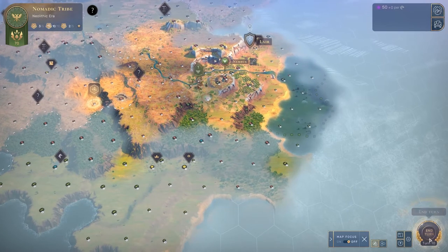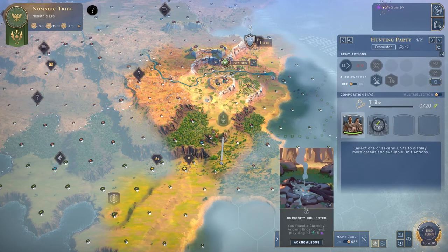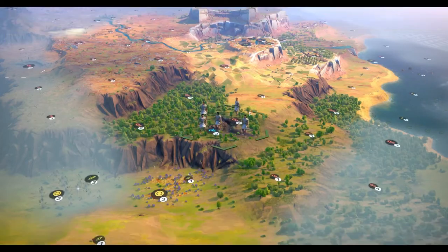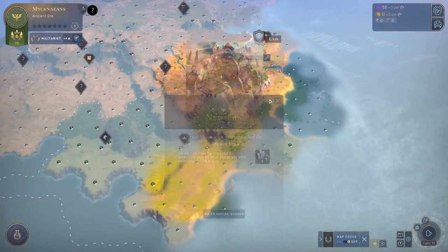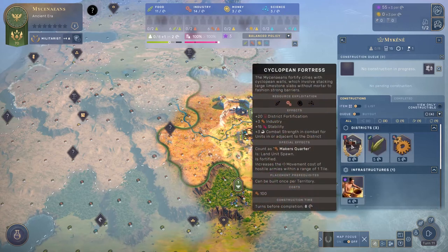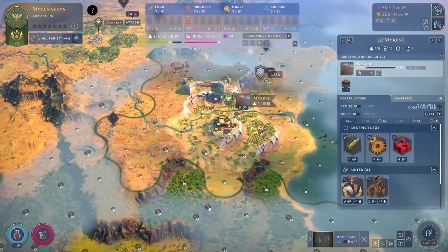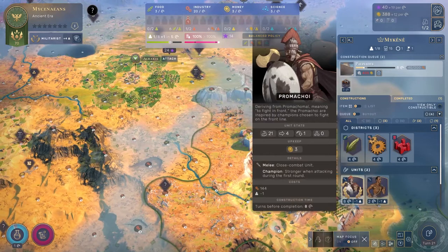So I started up a game on Hamlet, normal speed, just to test how this stuff works. I chose the Mycenaeans in the Ancient Era to help test stacking unit cost reduction, because the Mycenaeans get minus 20% reduction on their units. At the start of the game, I avoided constructing any districts until I had the influence to attach a couple outposts to see the effects of additional outposts on construction costs. So here's what I found.